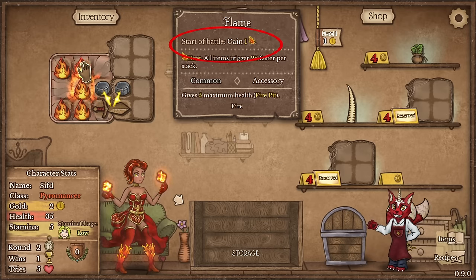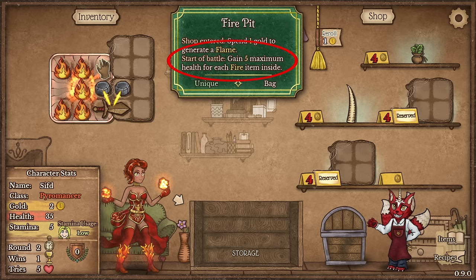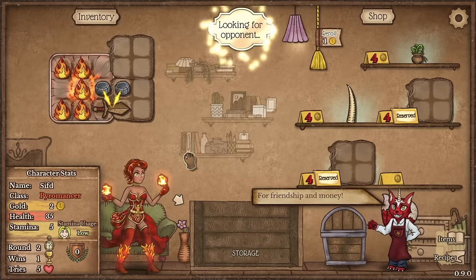These flames give you one heat, so that's 2% more attack speed. And then the backpack itself — the fire pit says start of battle gain five max health for each fire item inside. So this is the five flames. Therefore we start with a bunch of health over the opponents.